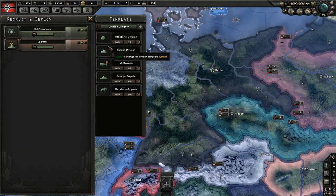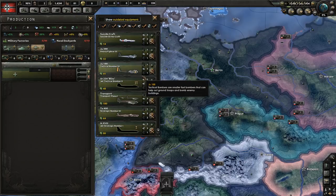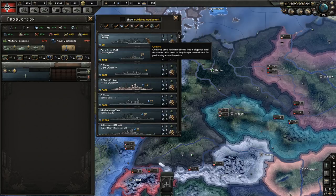What vehicles can have variants? For land, it can only be tanks and tank variants. For air, it can be everything aside from transport planes. And for ships, it's everything apart from convoys.